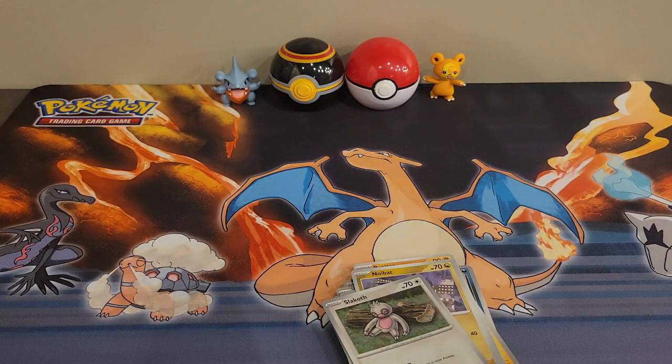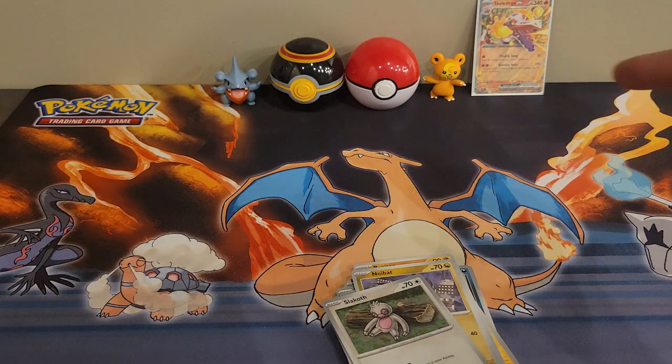I'm someone who loves nature and the outdoors, and I love alligators, so I'm always happy to pull him. There are three crocodile or alligator evolutions I can think of off the top of my head: you have Feraligatr, you have Krookodile, and you have Skeledirge. As much as I love Fuecoco, I think Totodile has him beat.